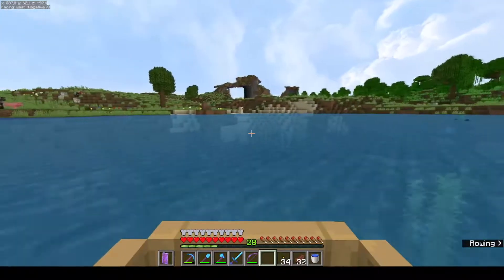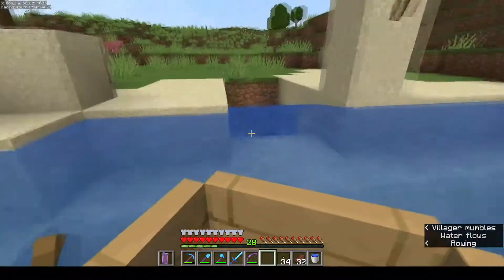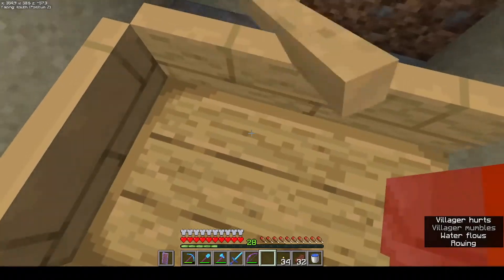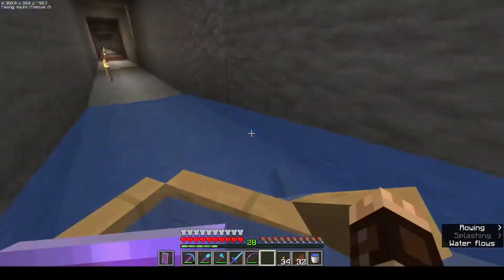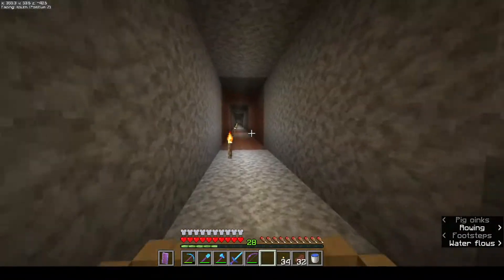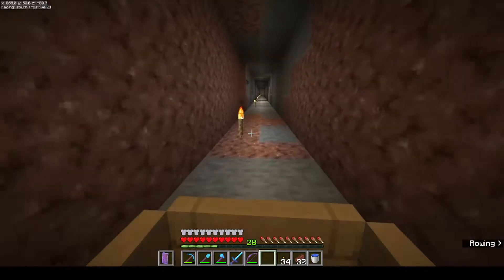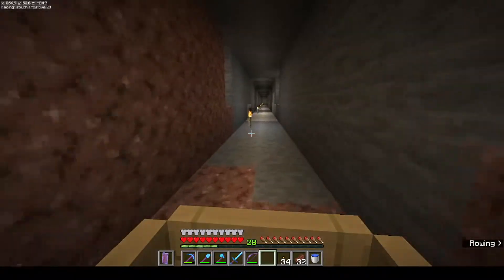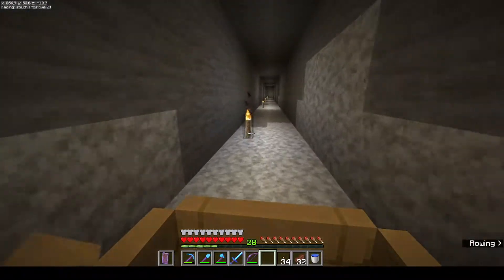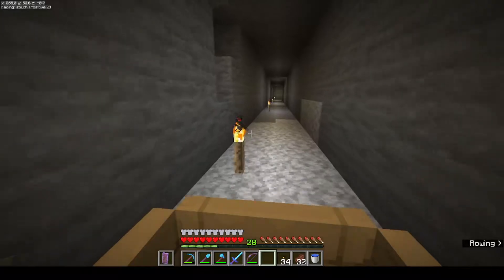Going along the ocean we get to this pillar where there's a torch. Inside there we've got a tunnel dug — a 2x3 tunnel all the way down towards spawn. This is about 400 blocks that I dug out, just for getting villagers to the villager breeder. Let me do this with both of the villagers and start breeding with them.